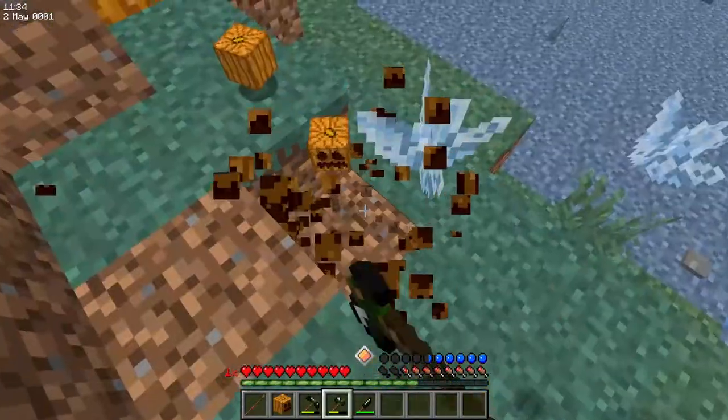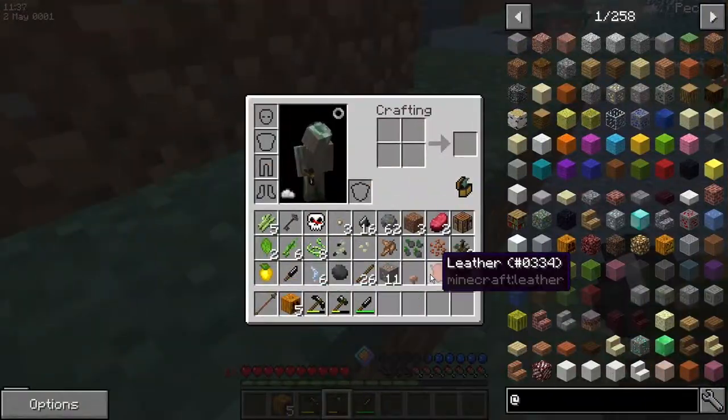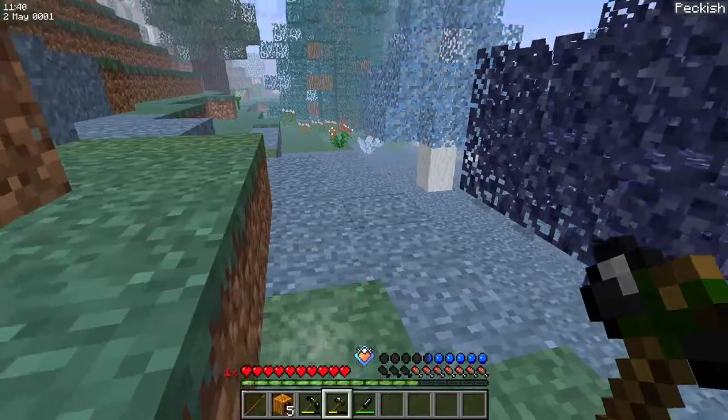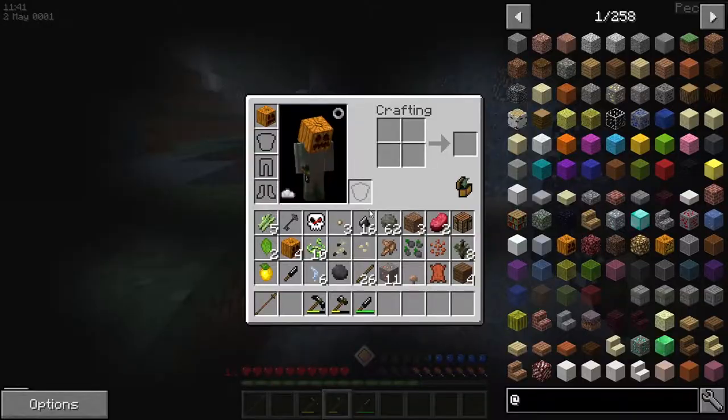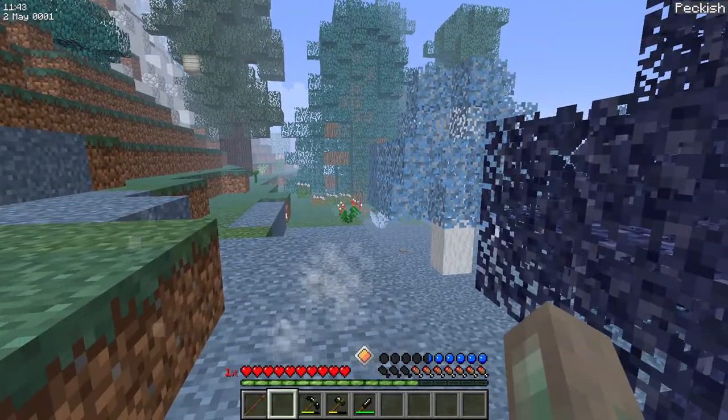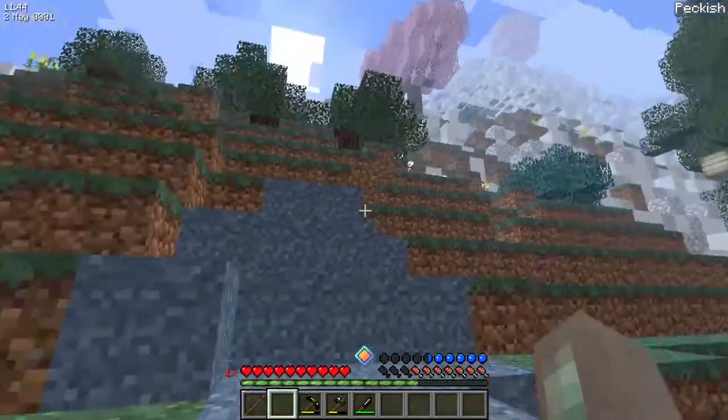I'm going to definitely take these. This mess here, this is part of the reason we want clay. Because we can make mobile storage.